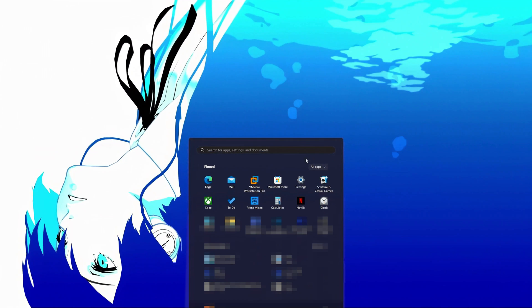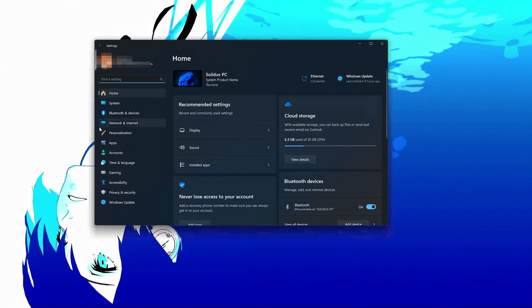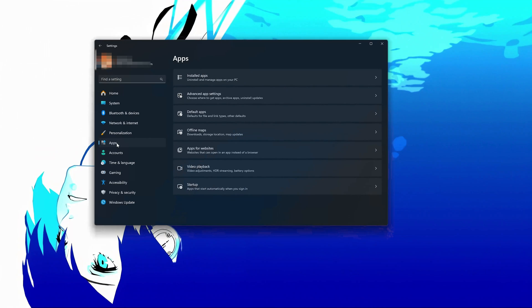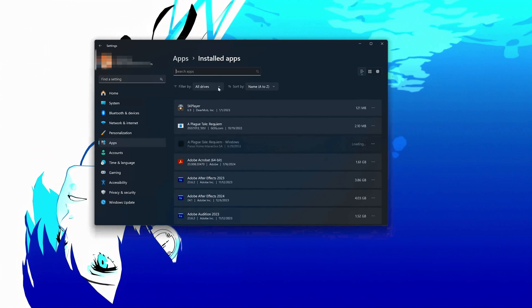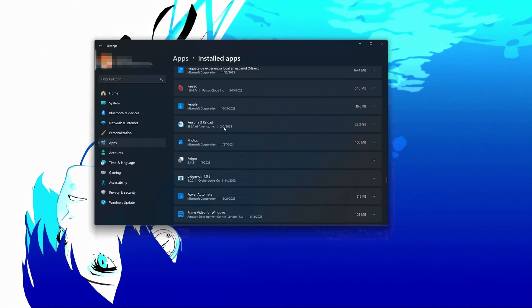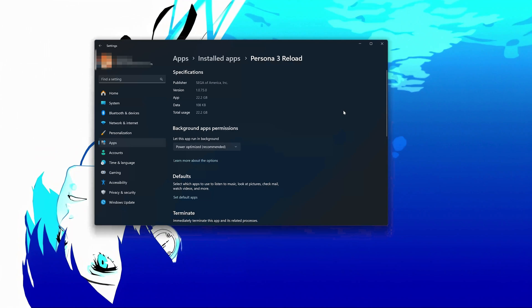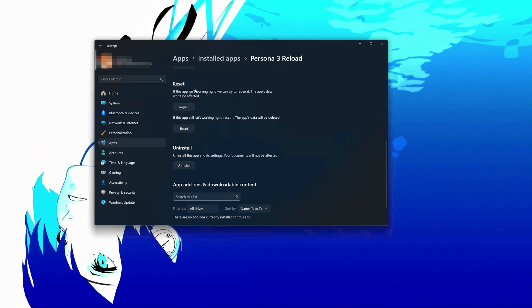First open the Start menu. Open your Settings. Open Apps. Open the Installed Apps section. Locate Persona 3 Reload. Click on the three dots to open the Persona 3 Reload options. Click on Advanced Options. Look for the Reset section. If Persona 3 Reload isn't working right, you can try to repair it. The Persona 3 Reload data won't be affected. Now press Repair.